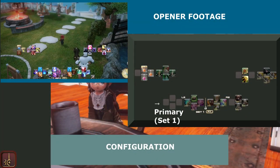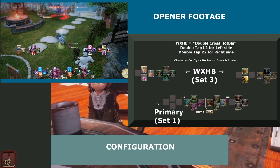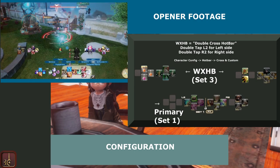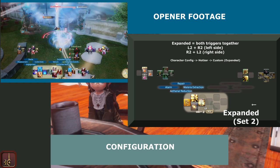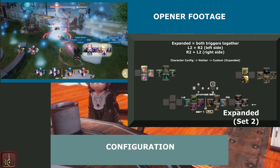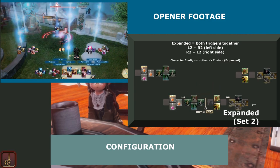I call this the Primary Cross hotbar — for me this is set 1. Above is the Double Cross hotbar; I have this on set 3, and you can configure this in Character Configuration, Hotbar Settings, in both the Cross and Custom section. You access this by double-tapping. I do have the Expanded enabled — this is by using both L2 and R2, or R2 and L2. I have this set to Set 2, and this is customizable in Character Configuration as well.